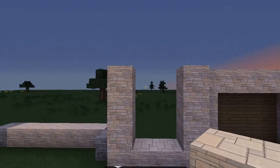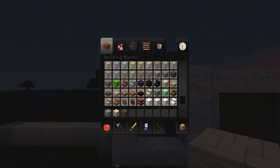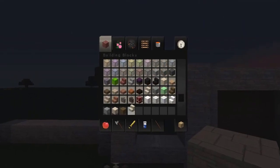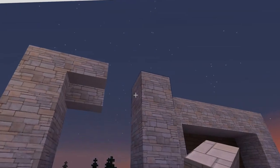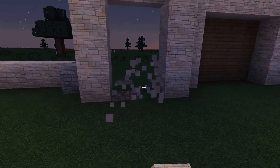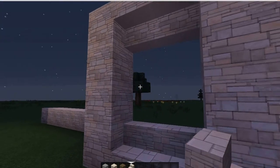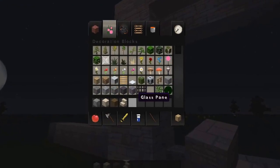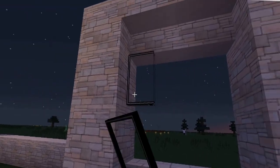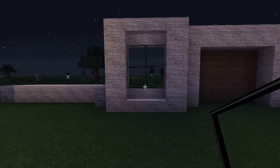Let me see if we have some sandstone stairs — there's the slab, where's the stairs? And stone stairs. Put that there, and that there. Now we have a nice double window. Let's grab our glass — we're just learning as we go. So we have a cool little window there.